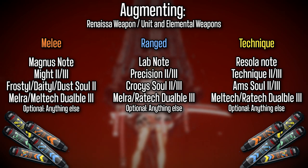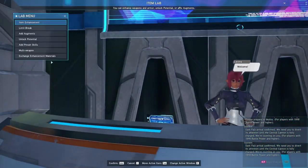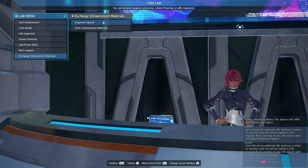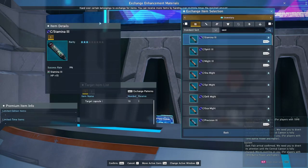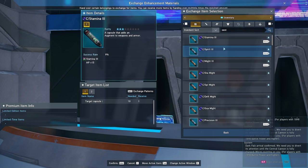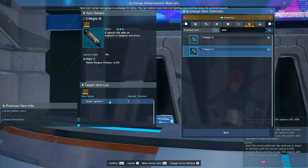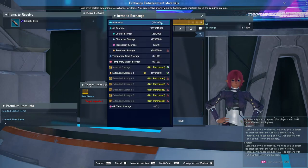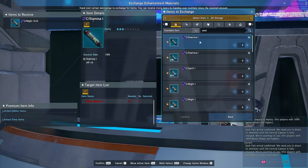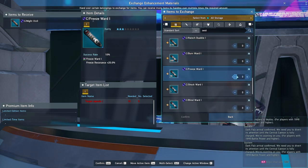Sega changed up how you can acquire capsules. They have a new capsule exchange system that you can utilize through the Item Lab Enhancement Technician in any major city. Specifically for those stat capsules and doable capsules, you can exchange any set of 10 level 1 capsules or 4 level 2 capsules for better ones. You should be utilizing this feature to get better capsules on your equipment as soon as possible.